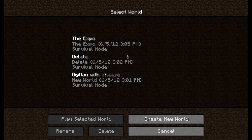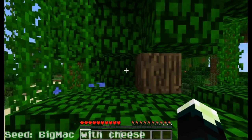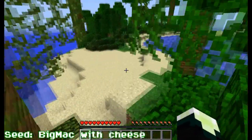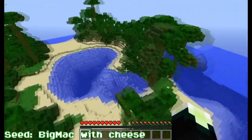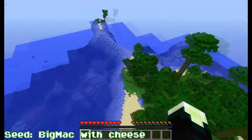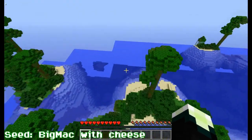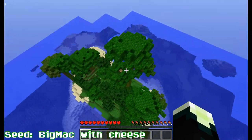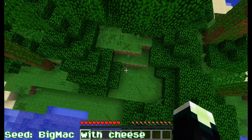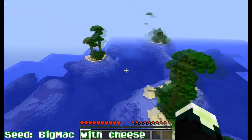The next seed we'll be covering is Big Mac with Cheese. You spawn in a forest-looking biome, but you're actually in the middle of a small group of islands. You could do a skyblock survival, or just try to survive and do your best, because there are probably ores underneath you. Stay out of the water.